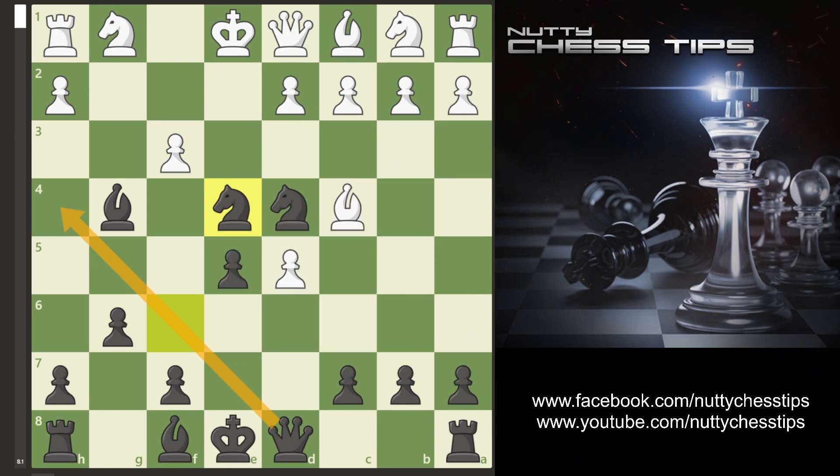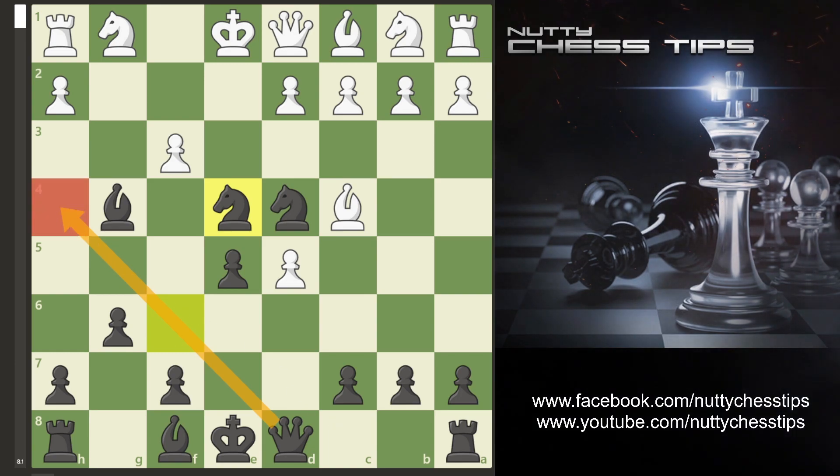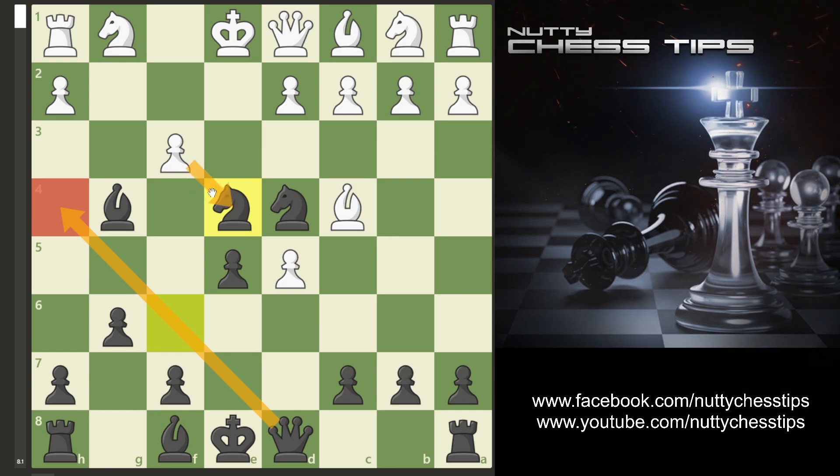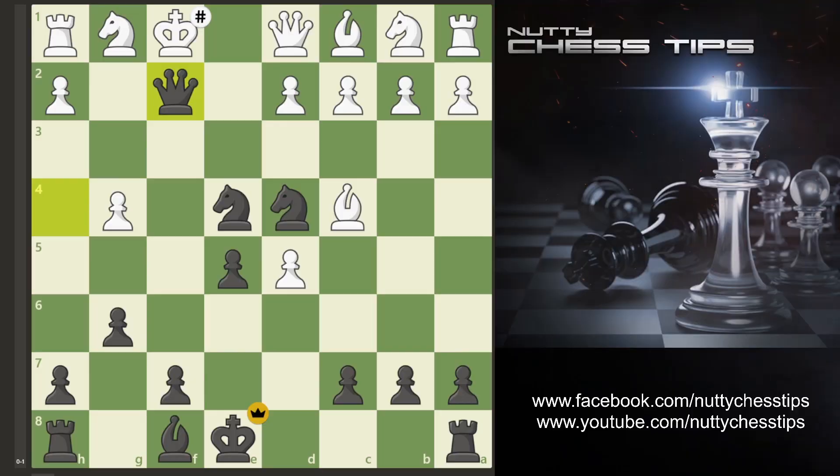Now we have a lovely move — kamikaze knight e4. We're sacrificing a piece. As you can see by the highlighted arrow, we're looking at this space on h4. Obviously if your opponent takes the knight, we simply take the queen. So they usually go f takes g4 and now we go in for the queen check. They only have one move and that's king f1, and now we go boom — checkmate.